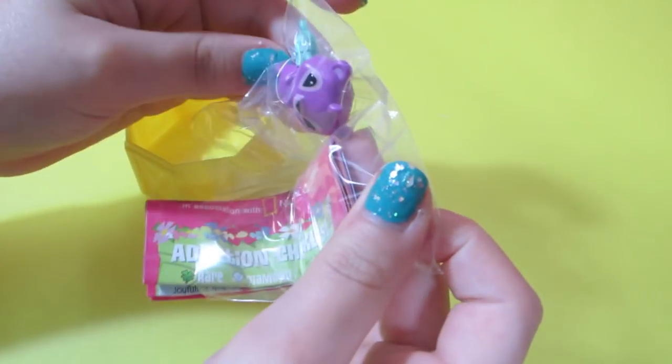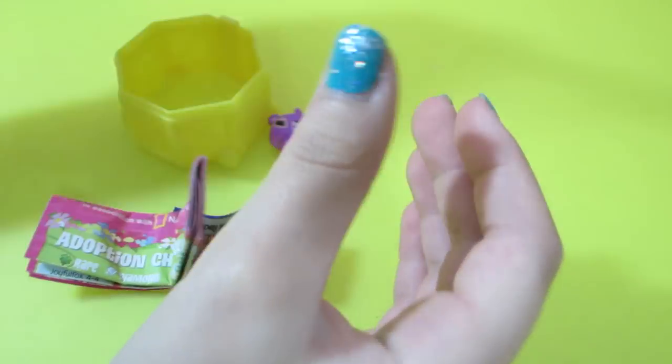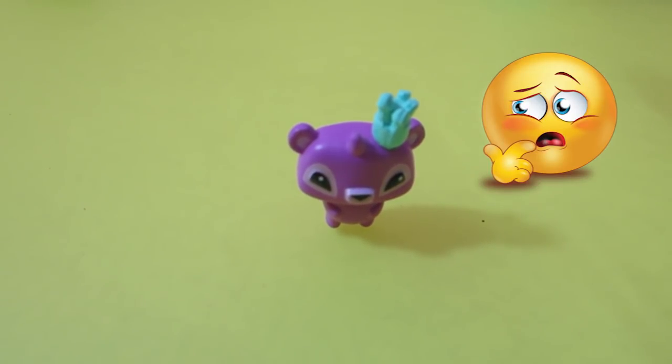Okay, which one's next? Oh, what is this one? A thing - I have no idea what that is. It's some sort of thing. Oh, it's a groundhog! His name is Rollymark. Yeah, I have no idea what kind of hat this guy is wearing.